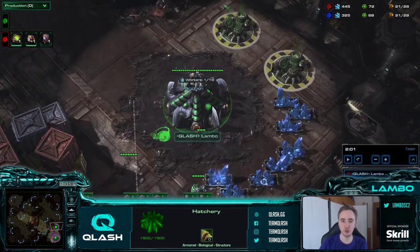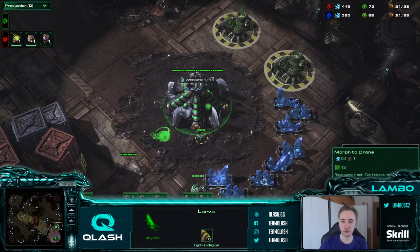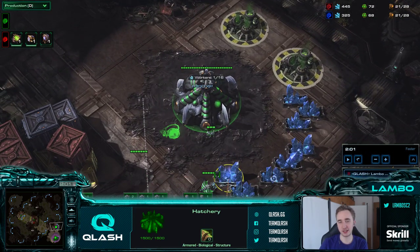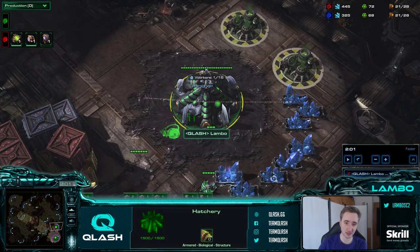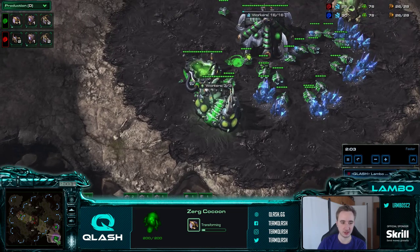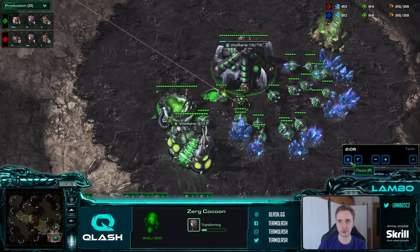Now that the hatchery is done we start 2 queens, a drone from the natural, and an overlord from the main base. This will be a common theme - if you go 16 hatch, the hatchery finishes at the same time as the pool and larva should be pretty much exactly synced up. You'll get 2 larva at the same time: always make the drone from the natural because it gets more mining time than if you made the overlord at the natural.